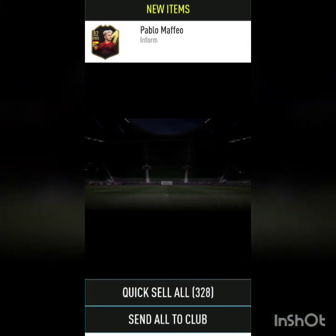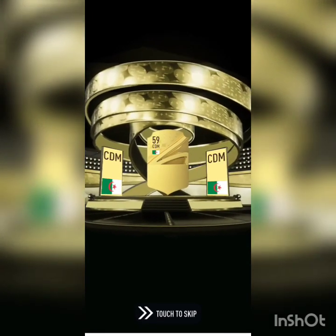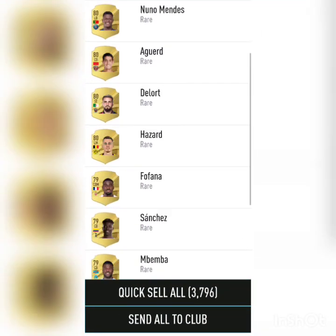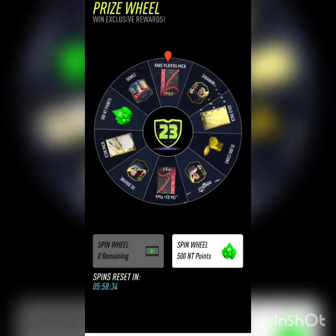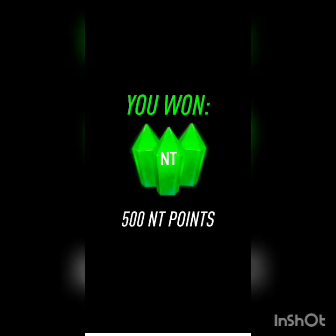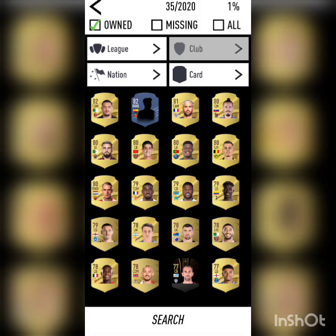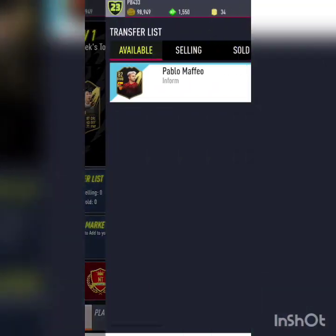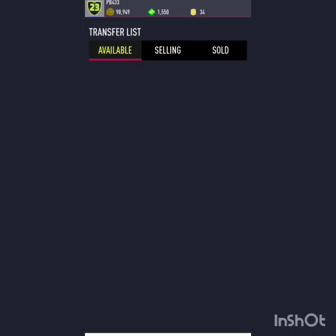You get a free pack for following them on Instagram — send all to club and you get this rare players pack, which is pretty cool. You should definitely follow the link when it comes up. I also watched an ad for a free wheel spin and got 500 NicoTom points, earning an extra wheel spin. Another spin gave another 500 NicoTom points. To put a player on the transfer list, you just add them and go back to the homepage, then list the item for whatever price you want.